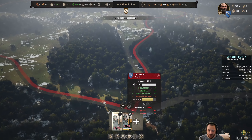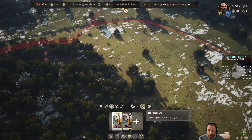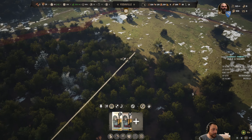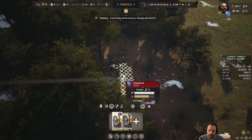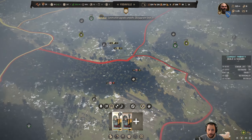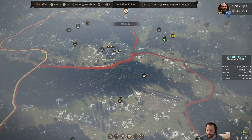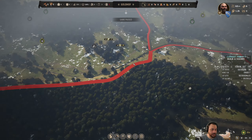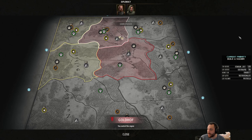I can also cheese this by disbanding this spear group and then re-rallying them up here, which has them teleport to the town square instantly. They're also not fatigued or anything. So we defeated the raiders and we defeated the bandits at the same time — a little bit of a flex. That mercenary party hired to deal with it doesn't get the influence. So, where should I annex next?